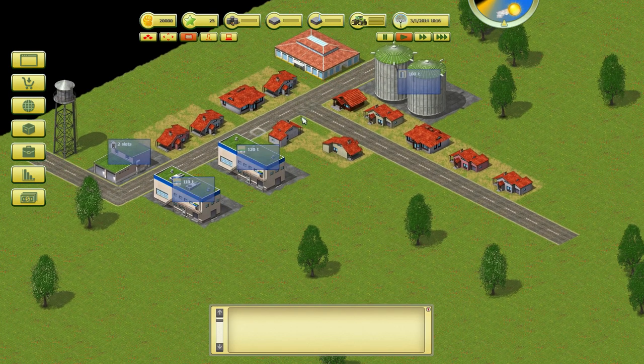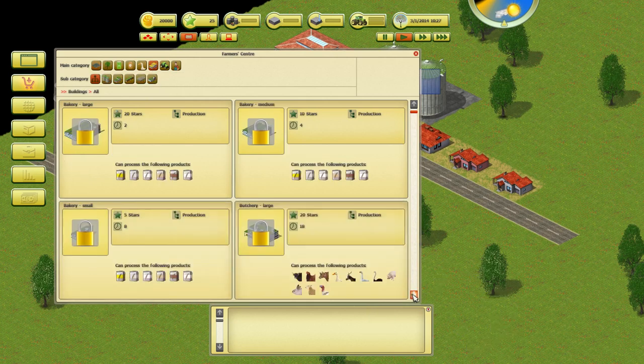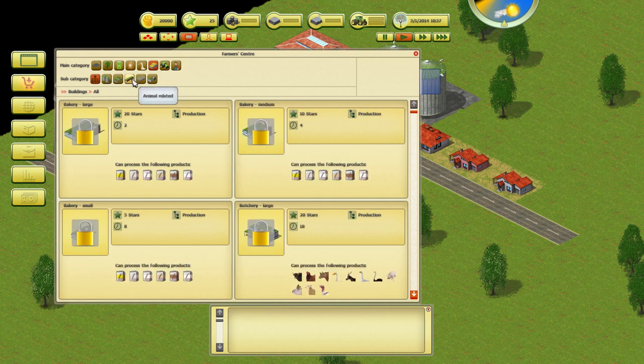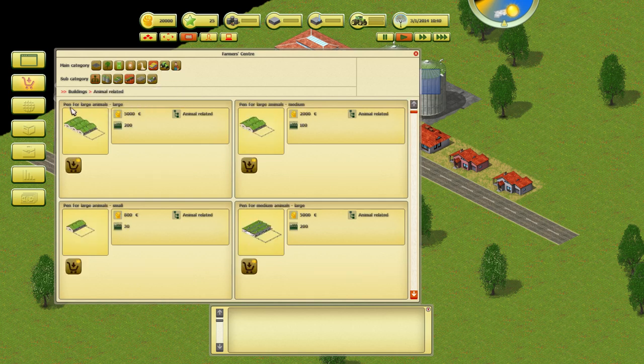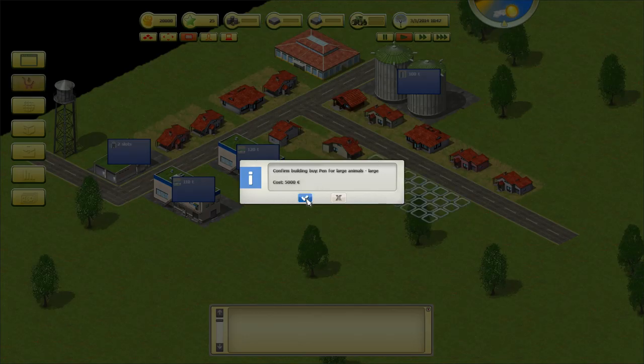Come over to the farmer's center. The first thing we want to do is go into Buildings, then Animal Related. We want a pen for large animals, and I'm just going to buy one of those for right now.